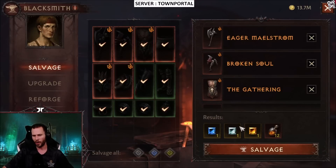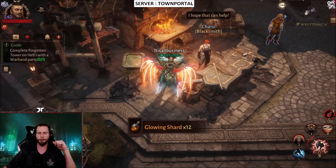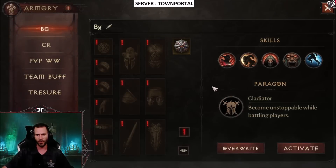We get a couple rank nine gems back and there goes our 12 pieces of old gear — salvage, bye bye. All the old gear is gone.